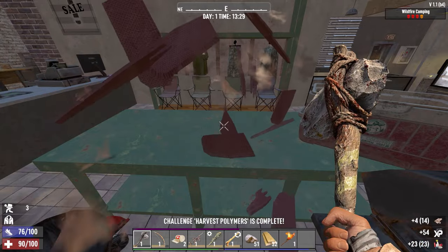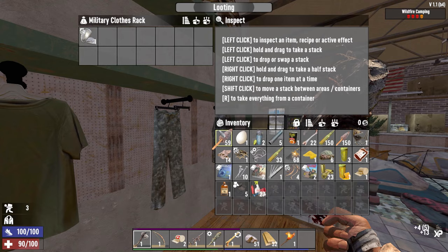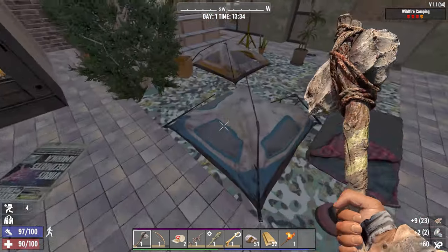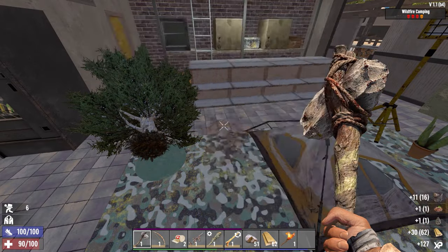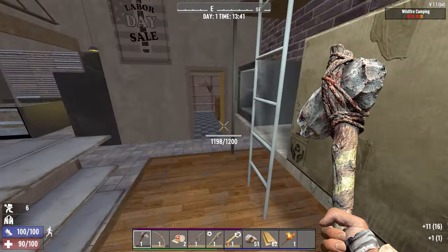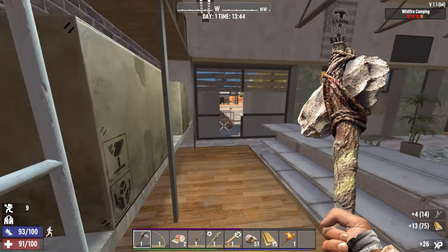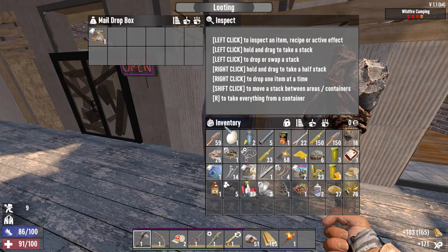Heat those down for polymer for your dew collectors. Grab these for easy iron. Cloth and armor parts and possibly a legendary part in there. You can take the tree for some wood if you want. Take the plants for clay, take all the stuff off the shelves. Always, always take the wood from this place, and the books.